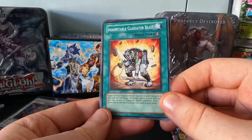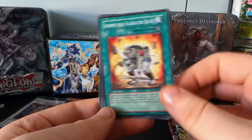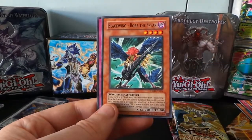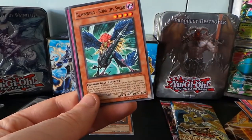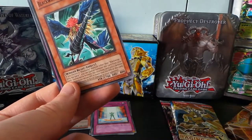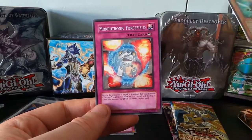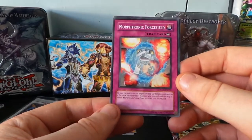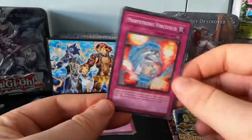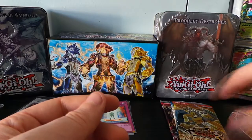Indomitable Gladiator Beast — target one Gladiator Beast you control; it gains 500 attack in the end phase when this card is in your graveyard. Blackwing Borah the Spear. And Morphotronic Forcefield — negate the activation of a spell or trap card that would destroy a face-up Morphotronic monster. I don't have many of those.